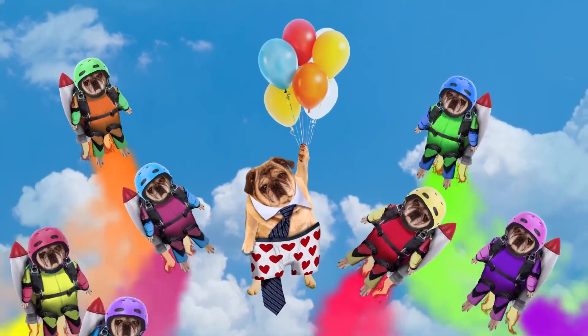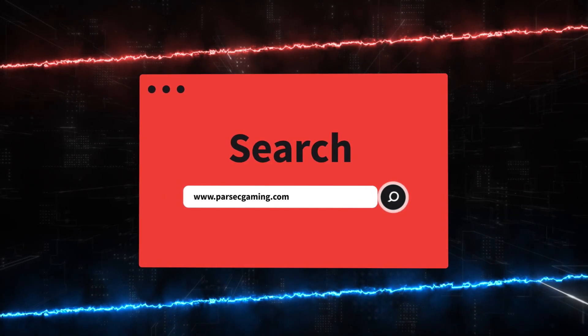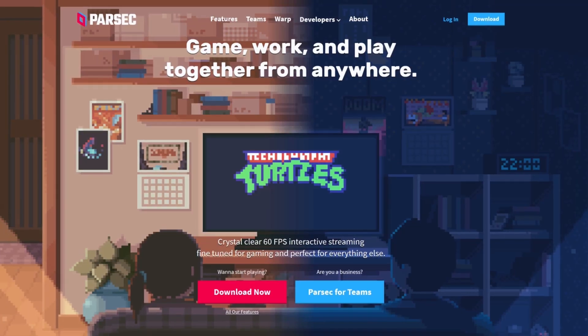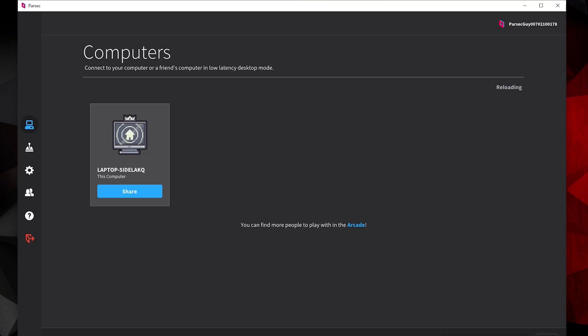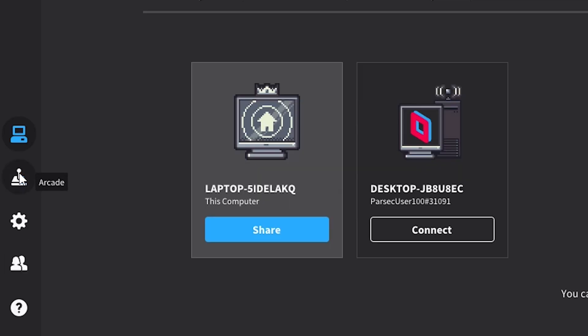With a little assist from Parsec, you can play Jackbox Party Pack 7 online by just visiting parsecgaming.com and hitting the download button. Open up your shiny new app and open up your copy of Jackbox Party Pack 7. From there, you've got two options for hosting.